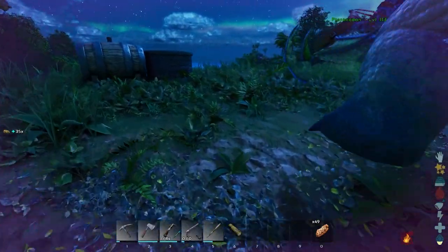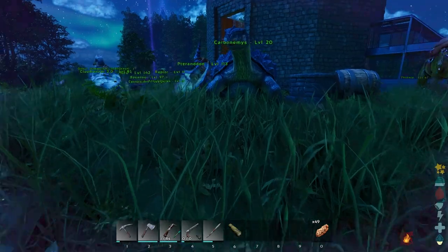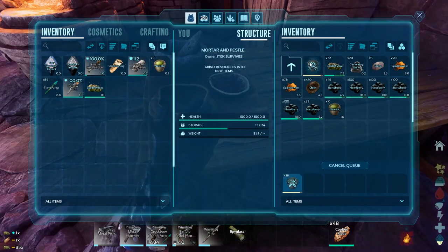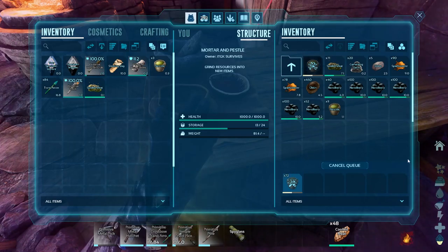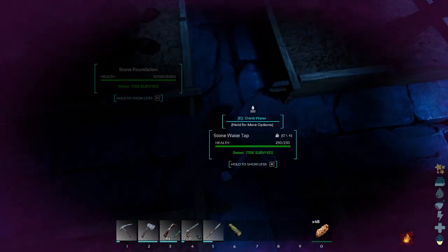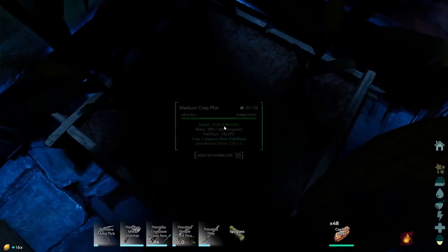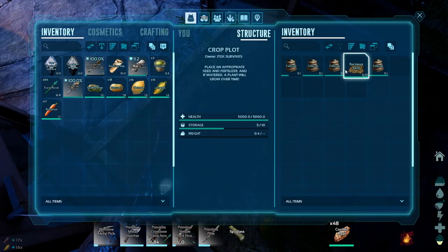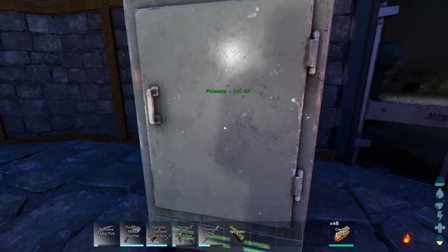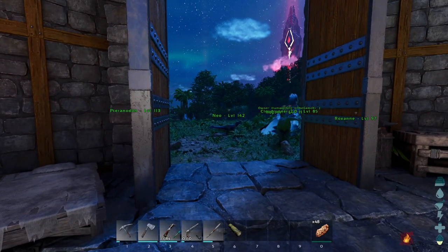So you've got dinosaurs everywhere, you've got these survival elements: feed yourself, get water, build shelter, tame dinosaurs. There's also a tech tree where, as you level up, you slowly unlock the ability to build more and more complex weapons and tools — eventually getting all the way from stone clubs, running around like a caveman against dinosaurs, to flying jetpacks, night vision goggles, laser guns, and teleporters — all kinds of crazy futuristic tech you can unlock at the very end of the game.